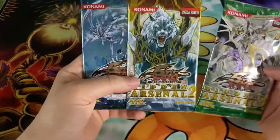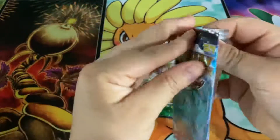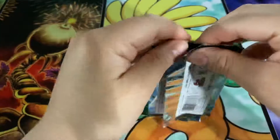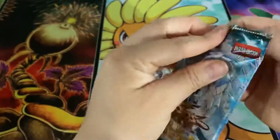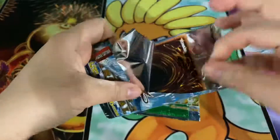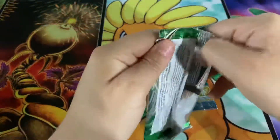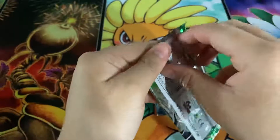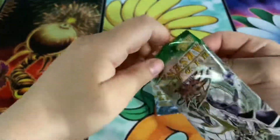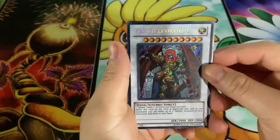Then we have Hidden Arsenal one, two, and three — let's start from the original first. These older packs are giving me some issues. Ice Barrier card, Flayvore Guard — that one was always a cool one to have. Fabled the Viashivan.